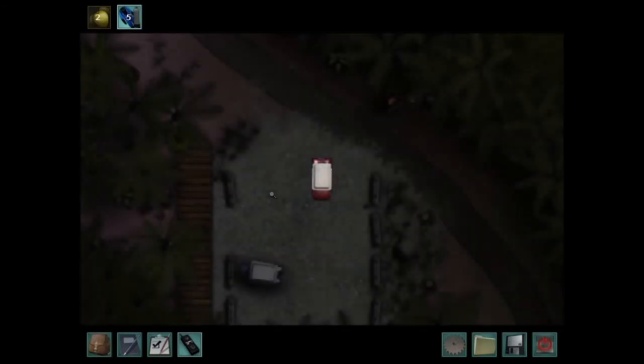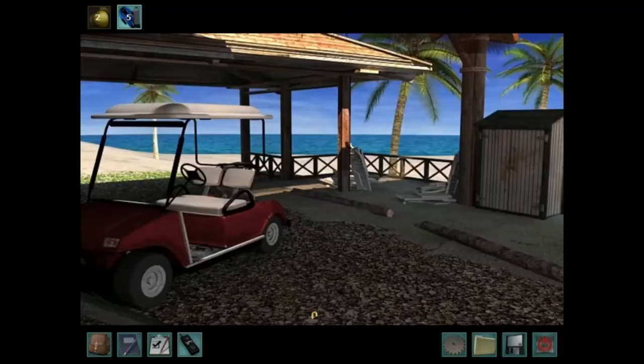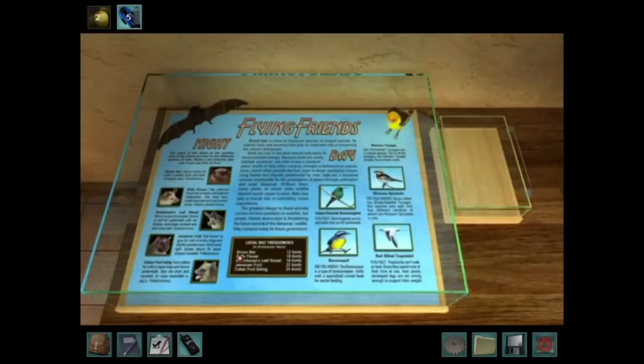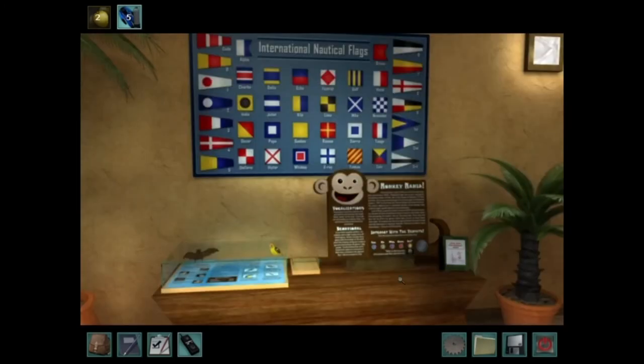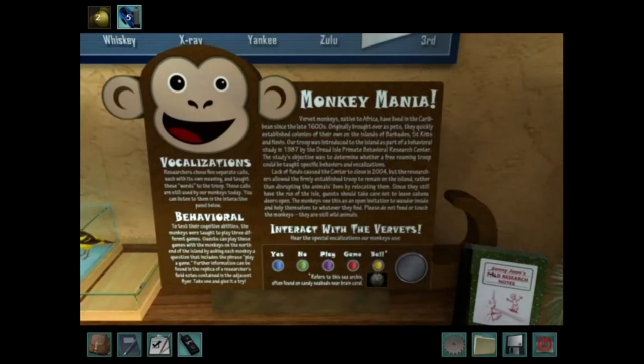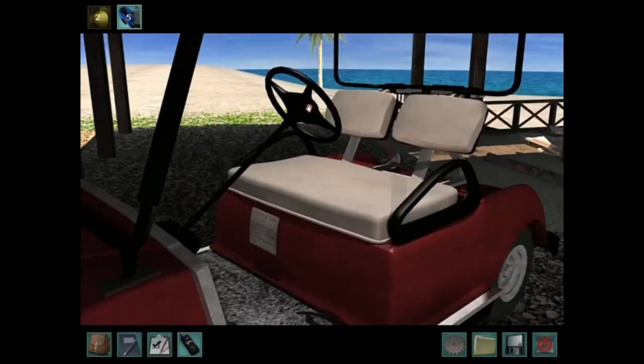Now let's go back to the resort and look at the bat information again. Here it is. Local bat frequencies: Brown bat - 12 kilohertz. Buffy Flowers - 18. Waterhouse leaf-nosed - 16. Jamaican fruit - 22. And Cuban fruit eating - 24. I think what we'll do now is we'll go back to the cliff and try to determine which bat is in which cave on the cliffs. There's mention of the sun again.